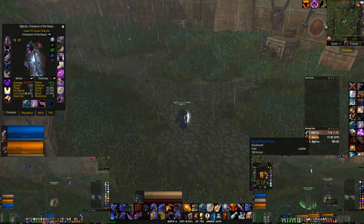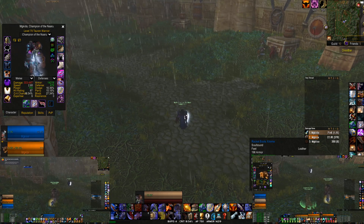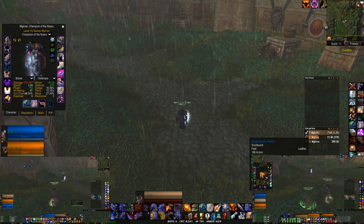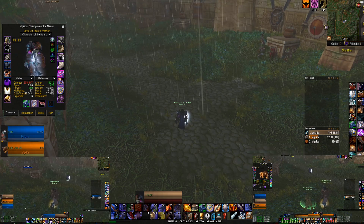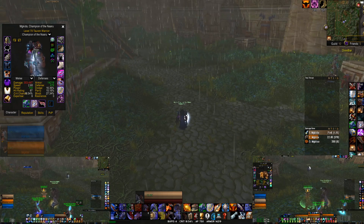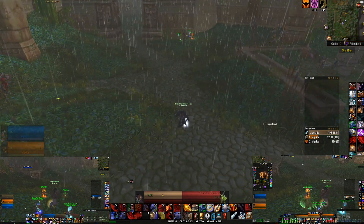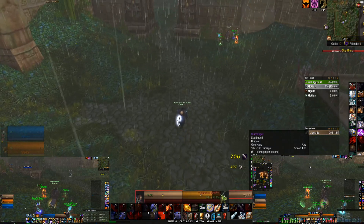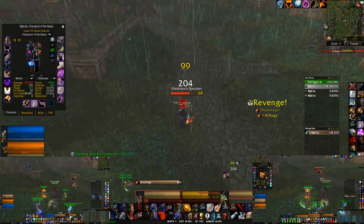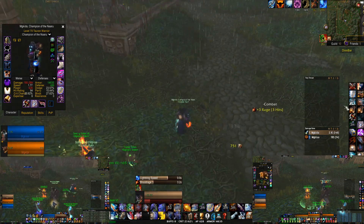So for this boss, I keep tremor totem down 100% of the time. And then I'll actually use Grace of Air totem here, just because the warrior's only gonna do so much more damage being a full tanky boy right now. Healing stream - try to keep searing totem down, but I'm not the best at it. Mostly just need that tremor totem down. Swap back the weapon - I'm low on hit, so I am not hit capped. The boss still technically needs 9% hit since it's still boss level, which is a weird thing.